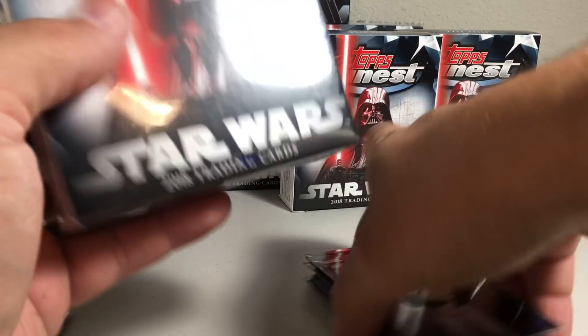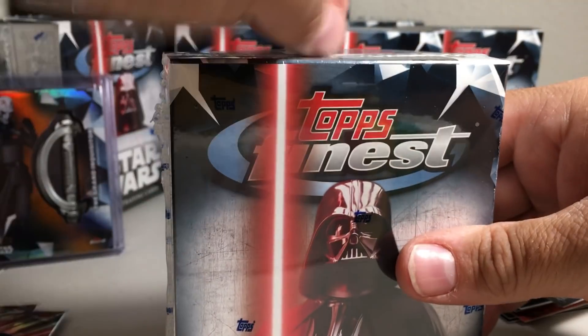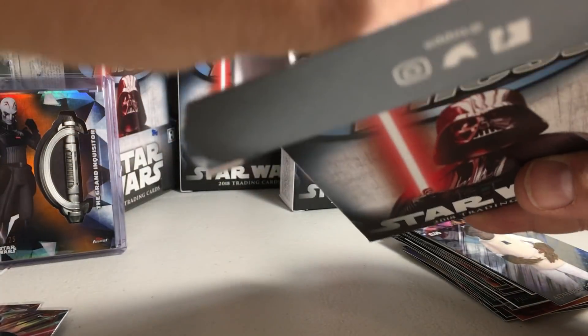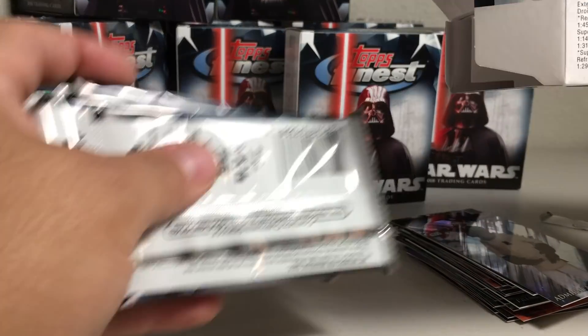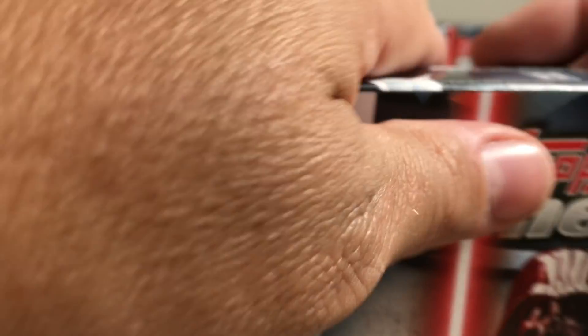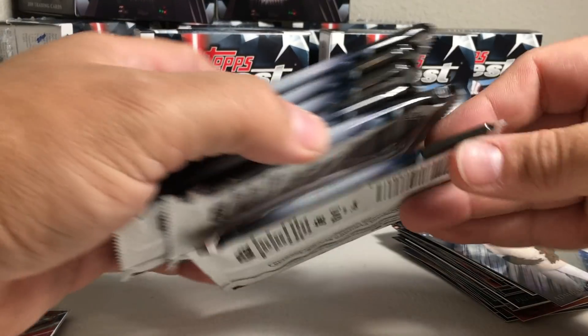Alright, now for the second mini box. There should be a sketch or an auto in this half. Here are the packs — I think the hit is probably going to be in the top one so I'll put it on the bottom.